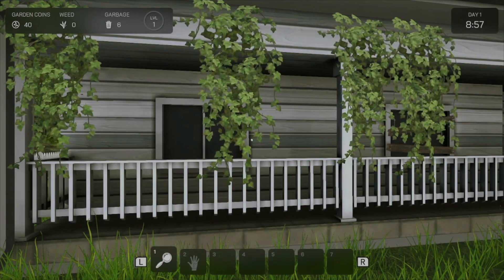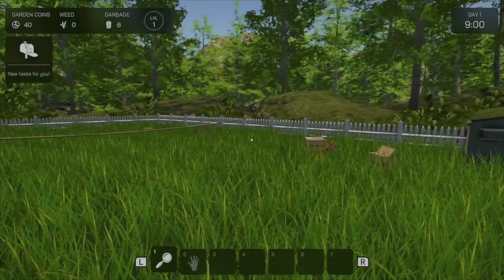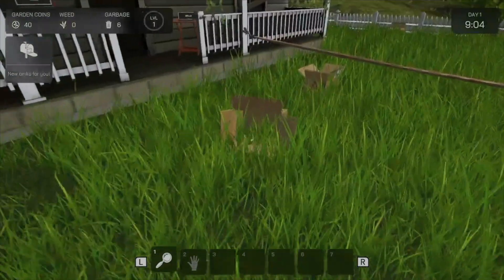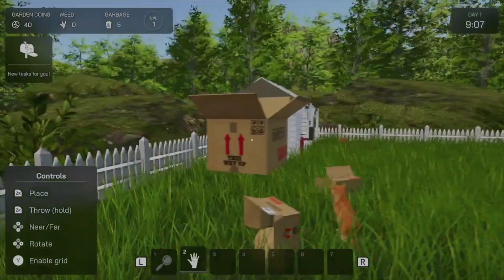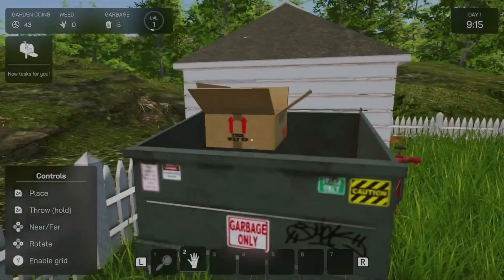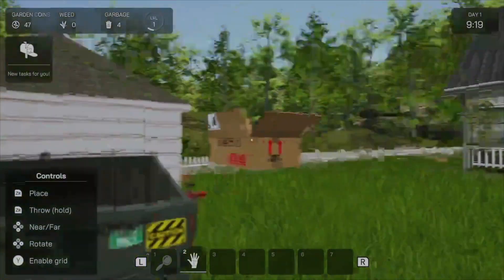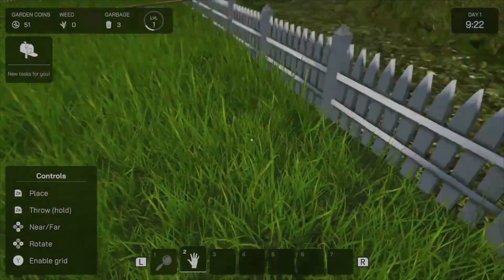The game starts off like any other. You're a burnt-out apartment-dwelling desk worker who wants to get out of the office and get closer to nature. Sound familiar? You start off by taking over a piece of property that used to be owned by your great aunt Ellie. Since she passed away, the house has been all but abandoned — it's dilapidated, it's dirty, it's a huge mess when you get there. When you first arrive, there's just trash all over the place, the windows are boarded up, the grass is growing up to your knees, and for the first few days you spend a lot of your time just cleaning the place up, getting it ready to be this ultimate garden.